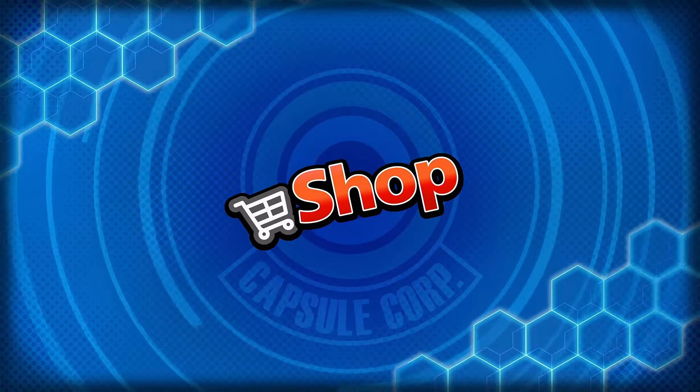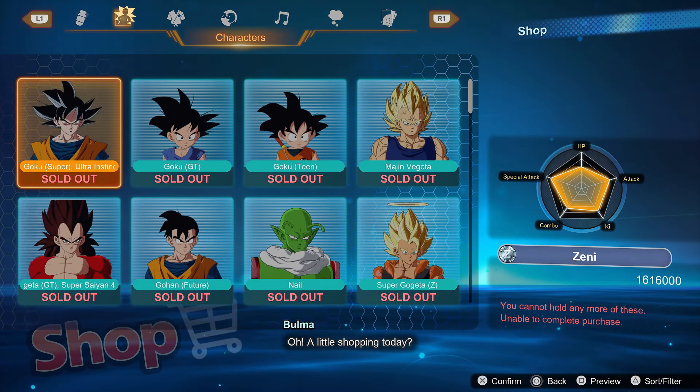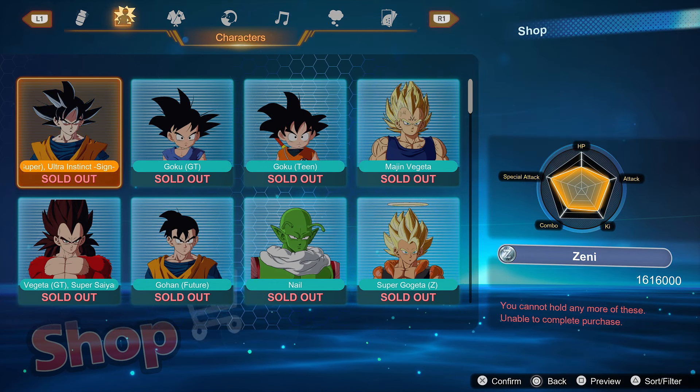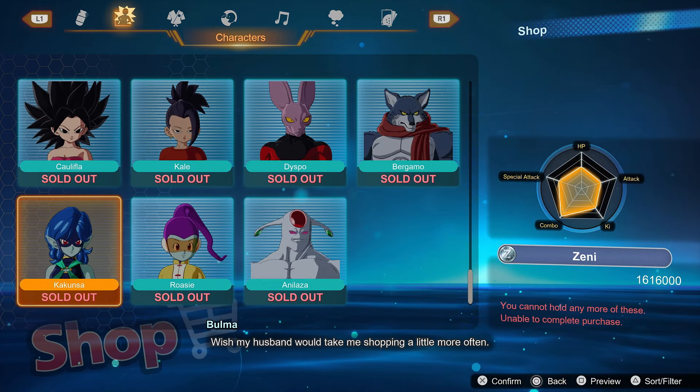If you weren't already aware, you can buy every character in the game that you don't already have unlocked through the shop. Your shop might not look like mine — not only because everything is already sold out even though I have almost 2 million Zeni, but also because your player level might not be maxed out yet. The way you get more items added to your shop is by raising your player level. Once you get to level 20, that's the max level, and you'll have everything in your shop.